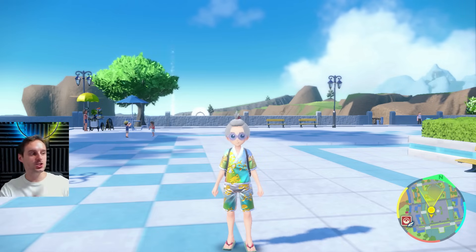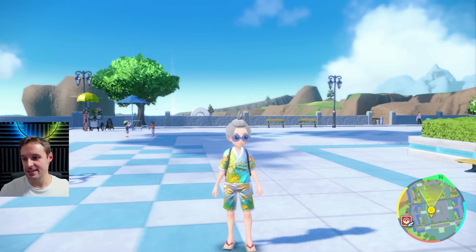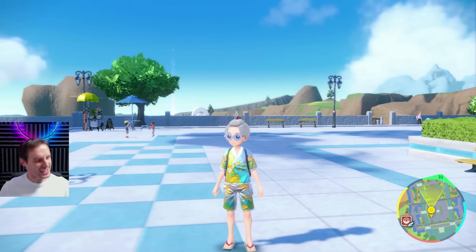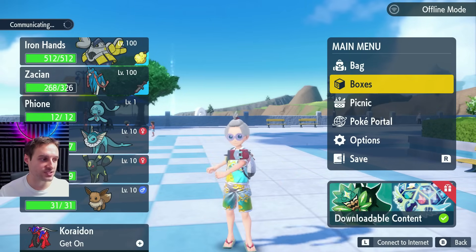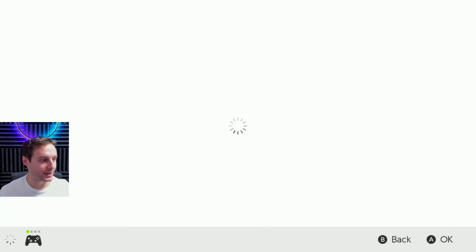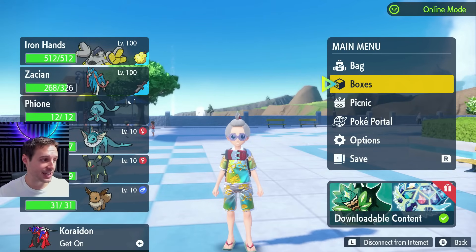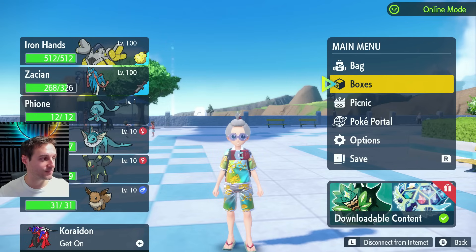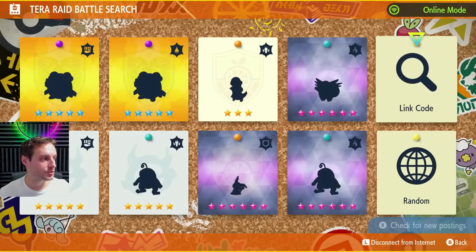Step number one is to join the Discord. That link is right there, also linked in the description of the video. You'll be able to come to my Discord and you'll see a huge community there with lots of channels for all sorts of different Pokémon needs. Next, we're going to go ahead and go into our menu and hit L so we can connect online, because we're going to be joining the raids. Let's connect online, get ready to enter a raid link code. Go into PokePortal and go down to Tera Raid Battle to enter our codes.